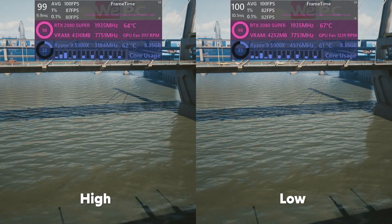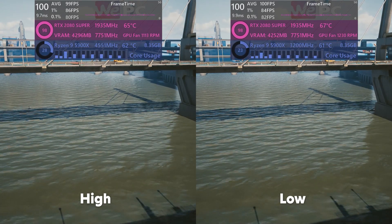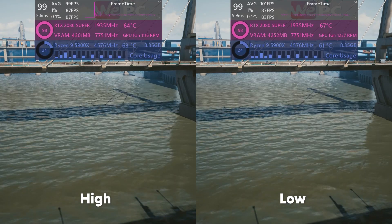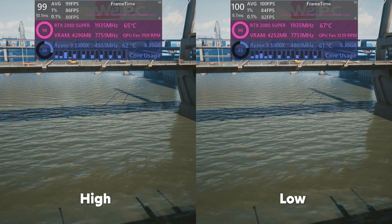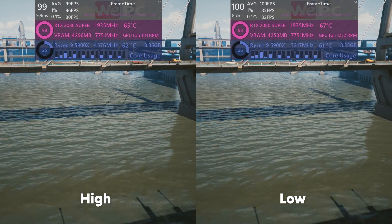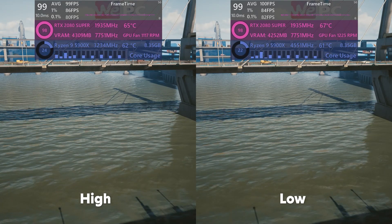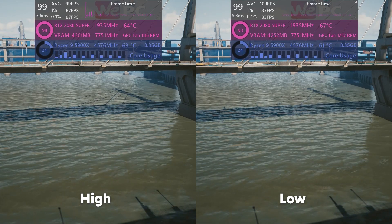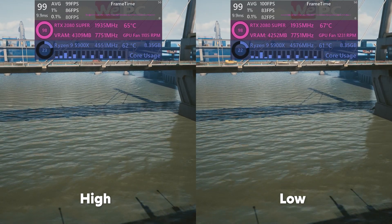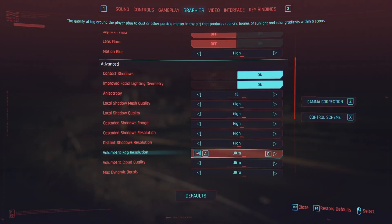Next on the list is distant shadows resolution — the same premise as cascaded shadows, but for the distant static shadow map rather than the dynamic one. There's not a massive difference in quality or performance, with high only dropping around 1 FPS from low. Since most of your time in Cyberpunk will be navigating a big city, you'll rarely catch a glimpse of distant shadow maps unobstructed. For the sake of just 1 FPS, leave it on high.